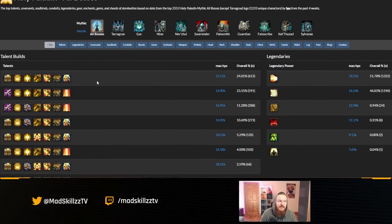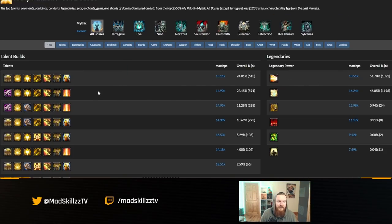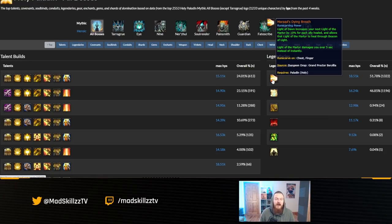The most popular talent build for Marat's Dying Breath is shown here. Legendary usage in Mythic is pretty much split between Shock Barrier and Marat's Dying Breath — both are very popular. Keep in mind this is only really optimal for a Venthyr Holy Paladin running raid content. I would not use this in Mythic+ or PvP. It's optimal when you need tank healing and spot healing. Don't view this as the most overpowered build everyone should run — it isn't. It's something different.